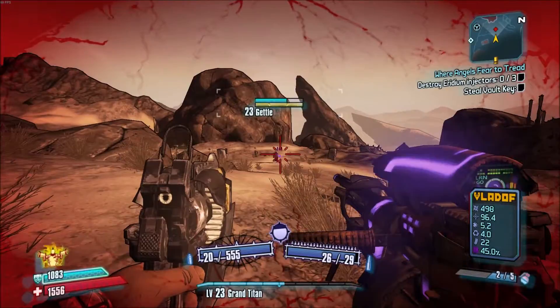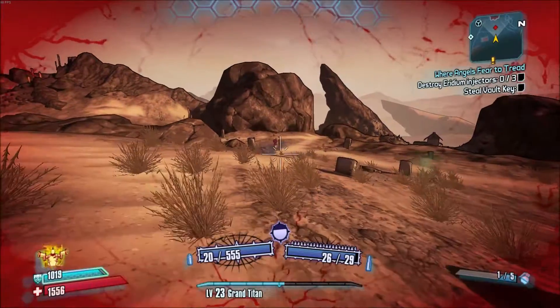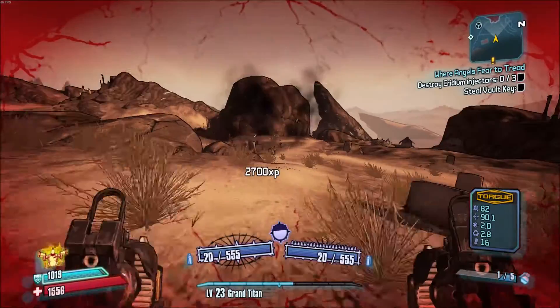Now because I've already been farming here, I already have a Layuda, so I'll slag him, then I'll use Fireworks to kill him — and no Layuda this time.